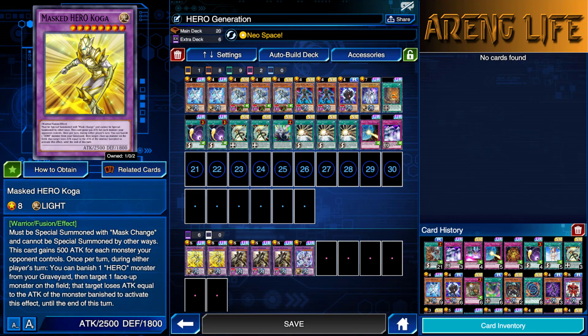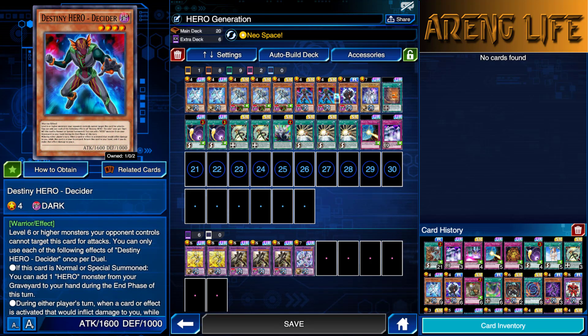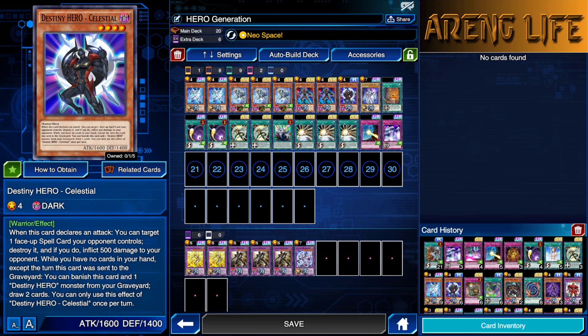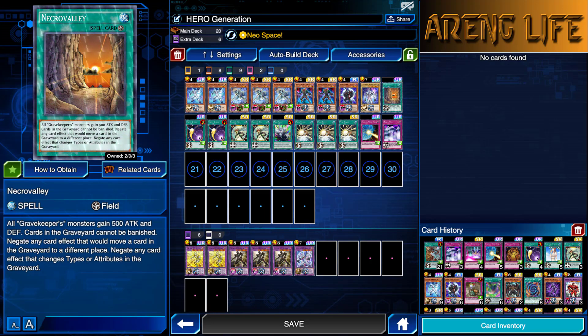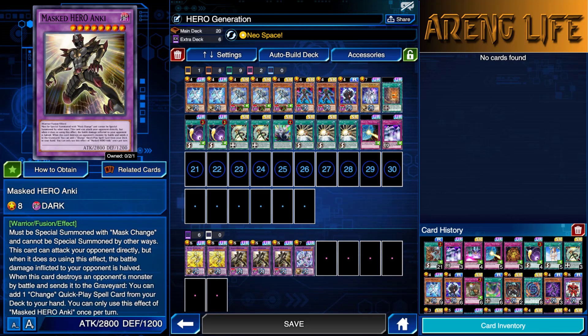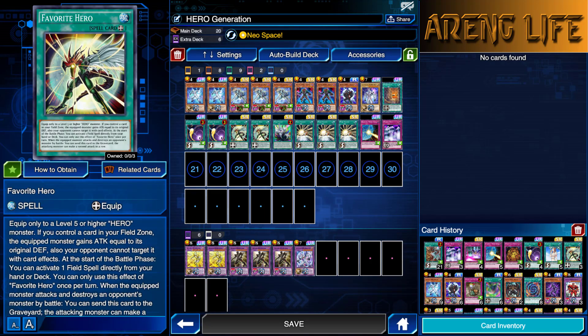I'm using my Destiny Hero Deciders — two Decider and one Celestial — just so I can have a few Dark Monsters I can normal summon, attack, and Mass Change into my three copies of Anki. I'm really glad I picked up my third copy of Anki with the Dream Ticket. I am using one copy of Necro Valley in this deck. It works best when you're focusing on Anki. If you have Anki on the board equipped with Favorite Hero, that makes Anki like a 4,000 beater, and he can attack directly for 2,000. It's pretty hype.